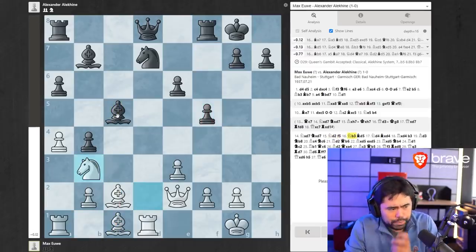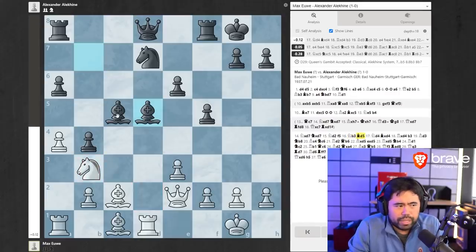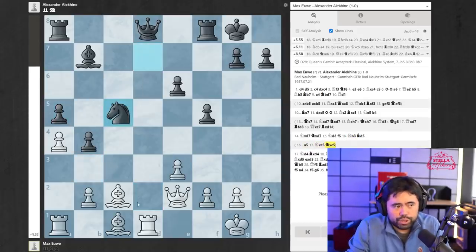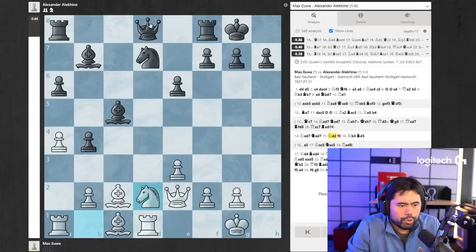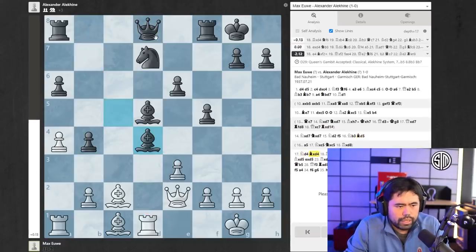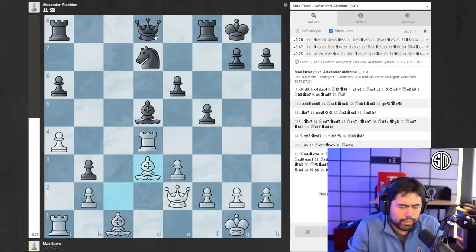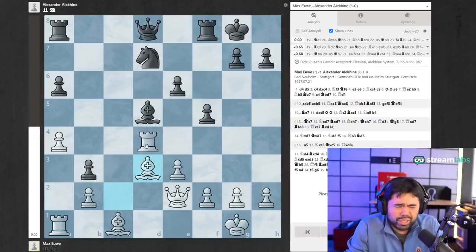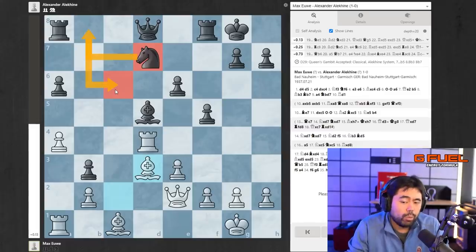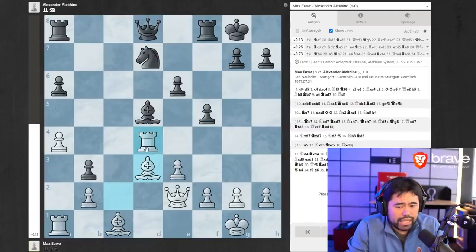So f5 is played. Knight to b3 is played by Euwe. Bishop to d5 is played by Alekhine to close the diagonal from the white rook, because white was threatening to play knight takes bishop — and if you take back, you lose your queen on d8. So f5, knight b3, bishop d5. Euwe goes knight d4. Alekhine takes, b3, and now bishop to d3. Then knight b8 is played by Alekhine — the knight on d7 is not great — he tries to reroute it to c6, but this actually turns out to be one of the fatal mistakes of the game.